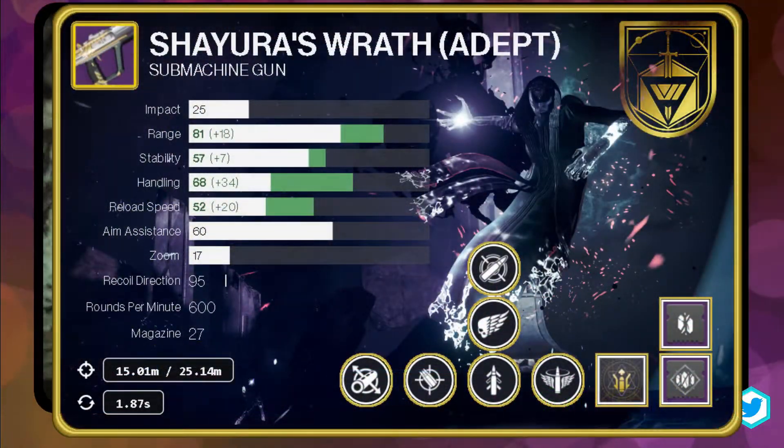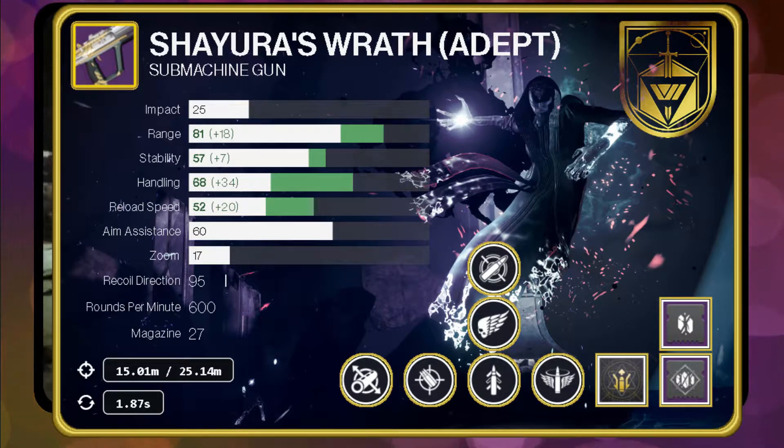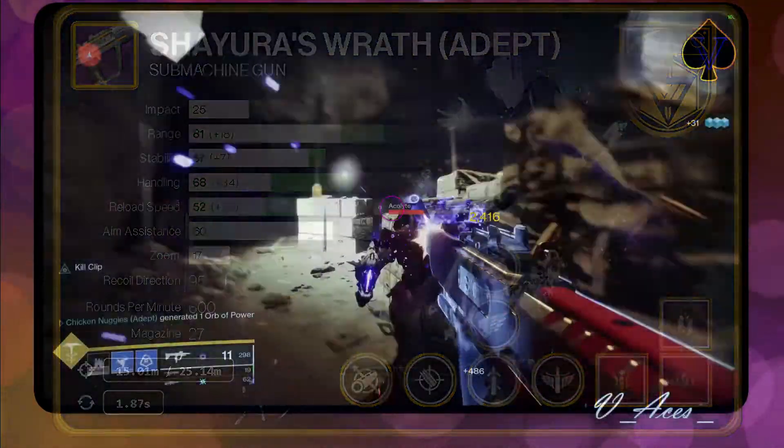The recommended endgame roll makes max usage of Accurized Rounds, which highly increases range, and Celerity. Celerity will improve handling and reload speed and highly increase weapon performance when you are the last living fireteam member — improving aim down speed, reload speed, and handling, and reducing flinch even more.